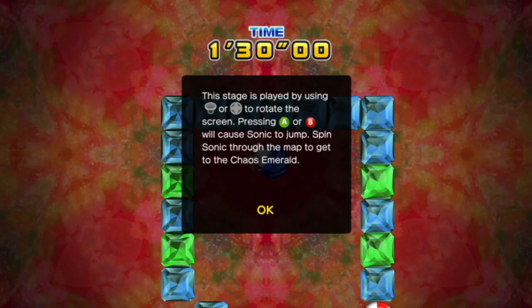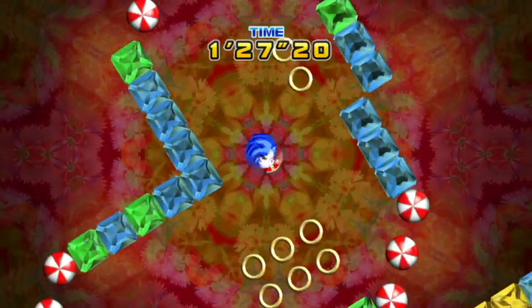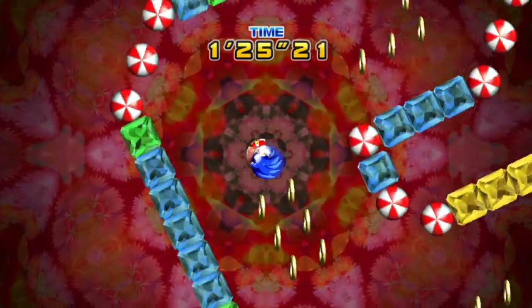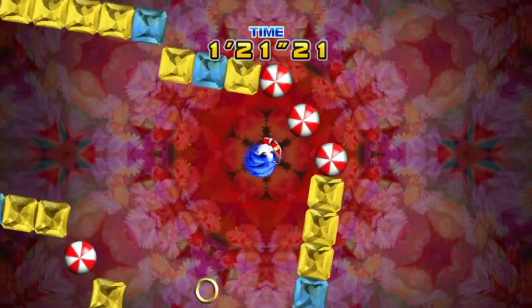This special stage is played by using the control stick or D-pad to rotate the screen. Pressing A or B causes Sonic to jump. Spin Sonic through the map to get the Chaos Emerald. Episode 1's special stages use Sonic 1 rules — you have to have 50 rings by the end of the stage, and you navigate this little rotating maze.